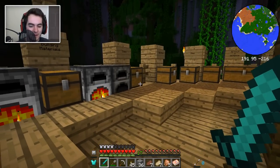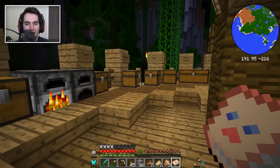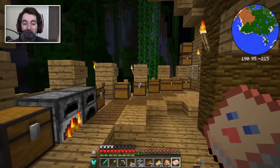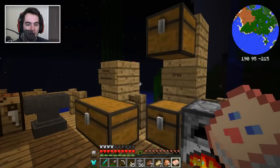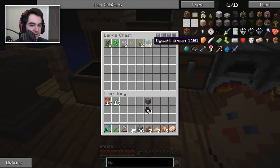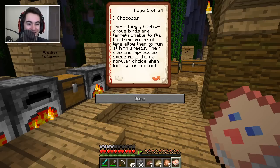As I was surfacing, you may notice I have something in my ninth inventory slot — it's called the Chocopedia, and I got it when I killed a skeleton, I think. I didn't want to read it yet because I want to maintain the suspense, so we read it on video. So this is the Chocopedia by Toro Jima. The table of contents: one — Chocobos, two — in the wild, three — Gaisal. We have some of these! Gaisal mutations, Gaisal pickles, domestication. Is this about a pet — breeding Chocobo? And the nether, Chocobo pen... this is 24 pages long, oh my god.